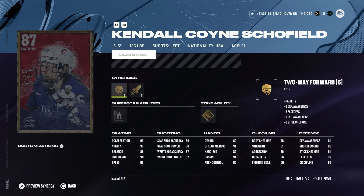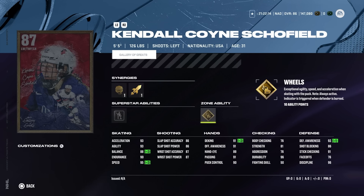Also in the C-tier, we've got Kendall Coyne Schofield. Cards that have incredible speed have a place in this game right now, especially early on. She's obviously very small at 5'5", 126 pounds — two-way forward and speed boost. If you can get speed boost to activate, she's one of the fastest cards in the game and she has wheels, which makes it worth it. But left-handed winger has the most options, so that's why she's in the C-tier.